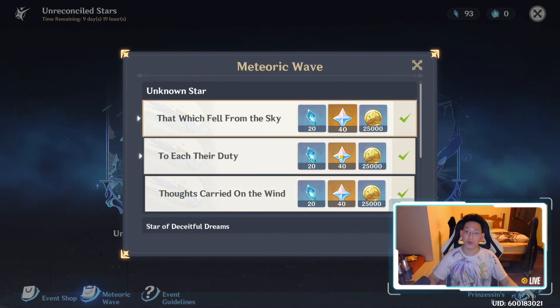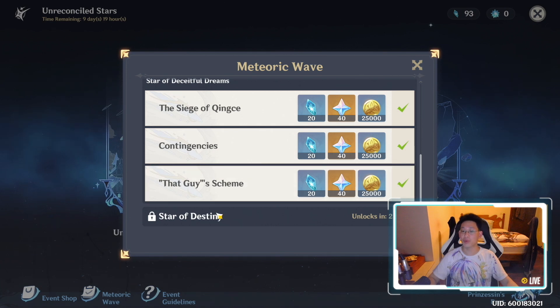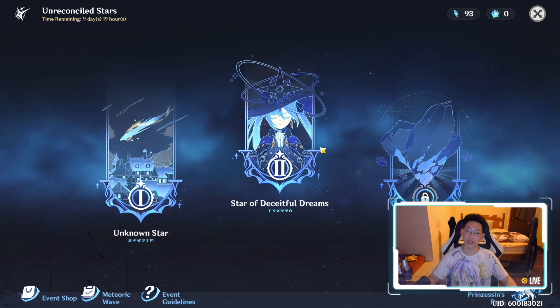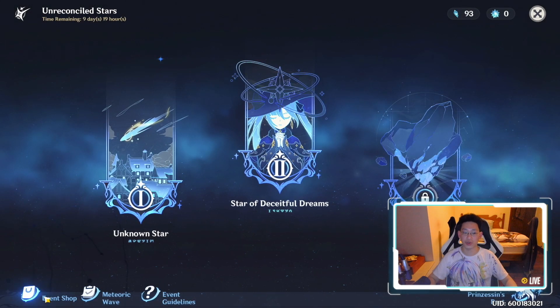There are a bunch of side quests here that reward a lot of primogems and don't take very long. We'll also get Star of Destiny unlocking in two days, which will give us even more side quests for more primogems. Make sure to capitalize on this to get as many primogems as possible, and when you collect fading star mites, make sure to visit the event shop.